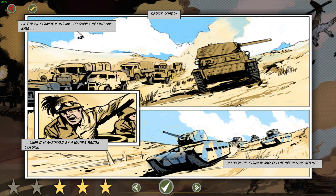The Italian Convoy is moving to supply an outlying base. Some really nice artwork — an M13 I'm assuming, maybe an M15. When it is ambushed by a waiting British column, destroy the convoy and defeat any rescue attempt.